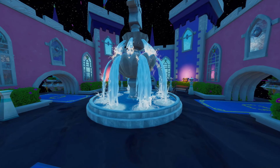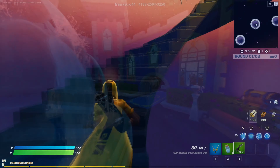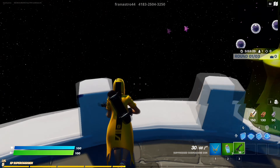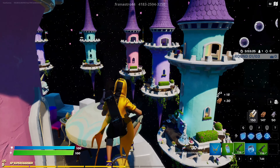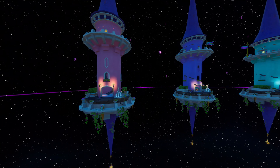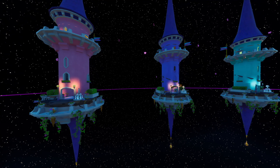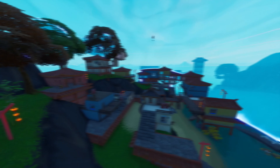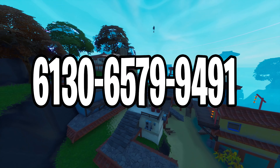For one of the last maps on the list, we have the one and only Skywars map. In my opinion, this is the best minigame ever created in Fortnite. You can bring from 2 to 12 players and each player will get their own island. At the very beginning, each player gets their materials and their starting guns, and then let the fight begin. You can either go and attack other player islands or go to the middle where the most and best loot is located.